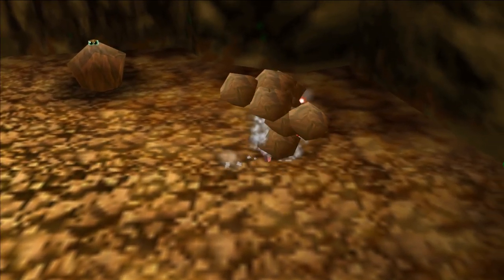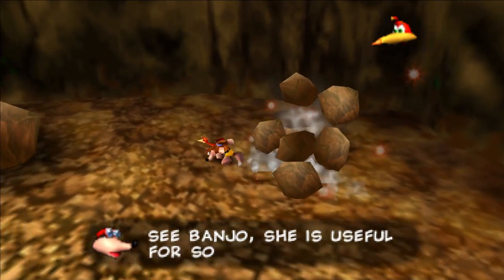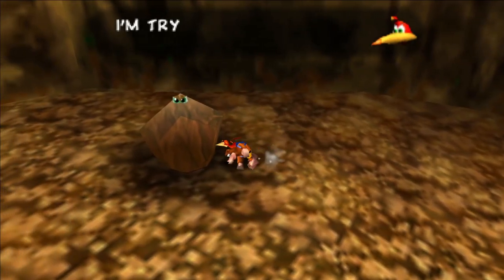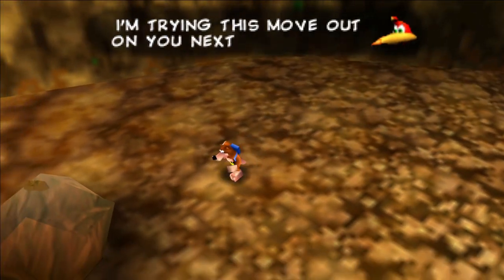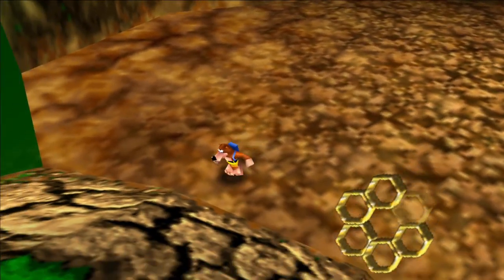And then the barge, which is this move, where we go and break these boulders, each one of them, and when we've destroyed every single one of them we get the fifth honeycomb piece.